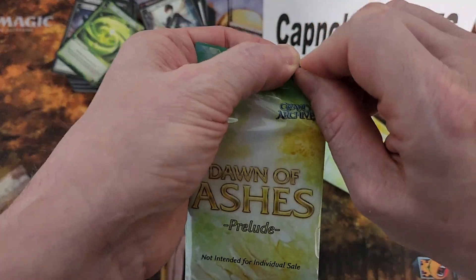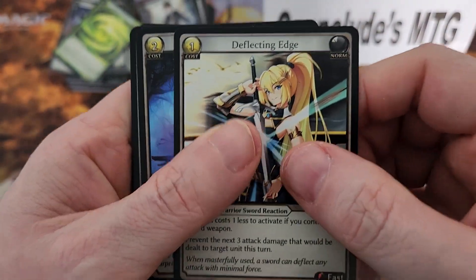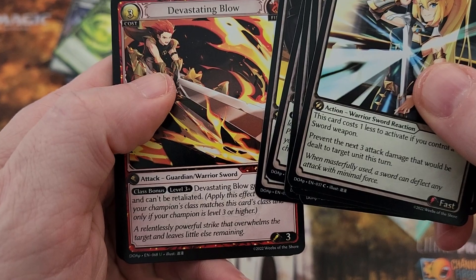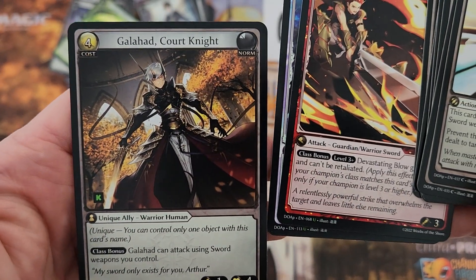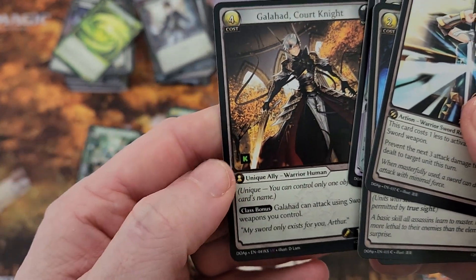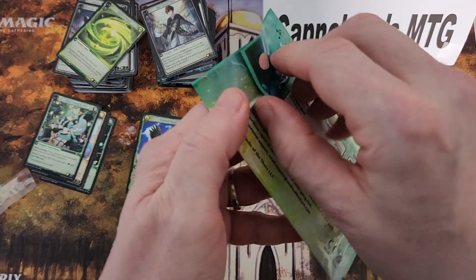Let's see what the next pack has. They're sealed well, I'll give them that. Opening the second pack: commons Conceal and All Abundance, uncommons Devastating Blow and Spirit Blade, and another super rare — Quartnite. Very nice. Oh interesting — that one has the Kickstarter symbol on it right there. That makes me wonder: does the other super rare have the Kickstarter symbol on it? It does. So I wonder if those are specials from the Kickstarter.